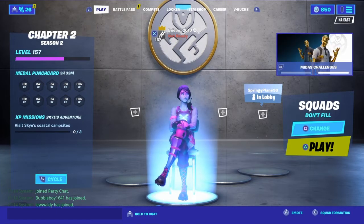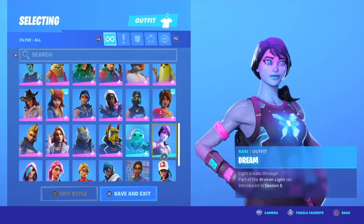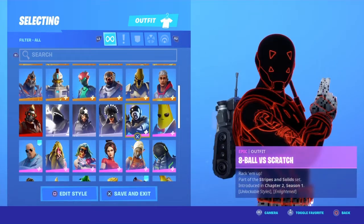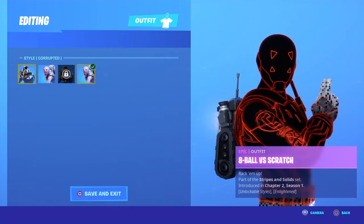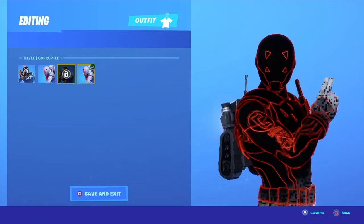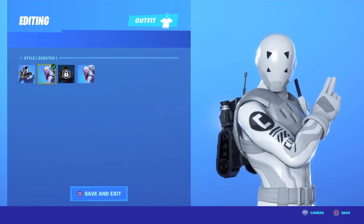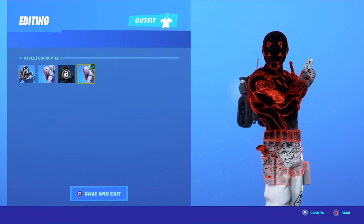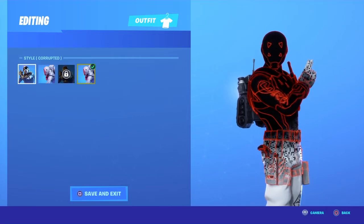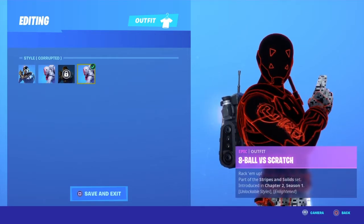We are going to be judging every single 10 out of 10 skin to see who the winner is. The first skin is Eight Ball versus Scratch. The corrupted form is really cool — I think Epic actually made it because when you were wearing Scratch there was actually a glitch where you would be corrupted, and that's why they made a corrupted form. The corrupted form is really really cool so I'm going to give it six out of ten.